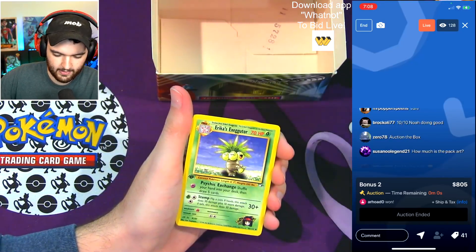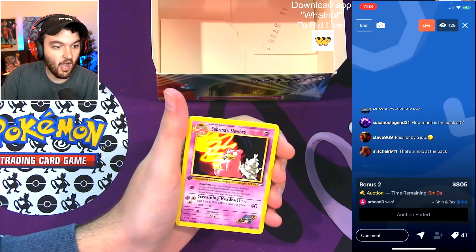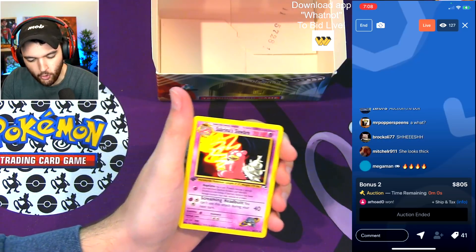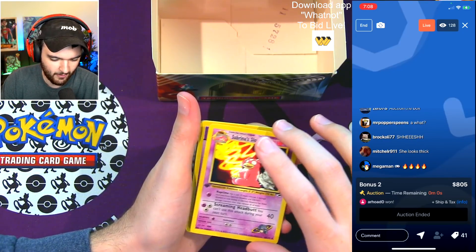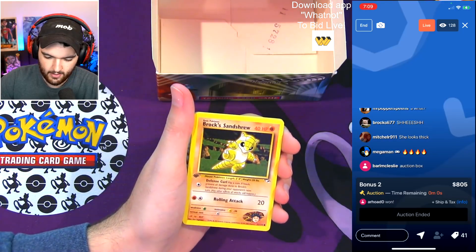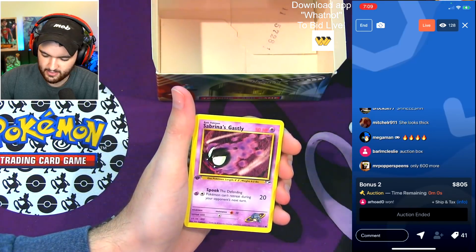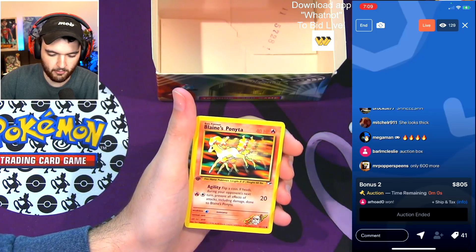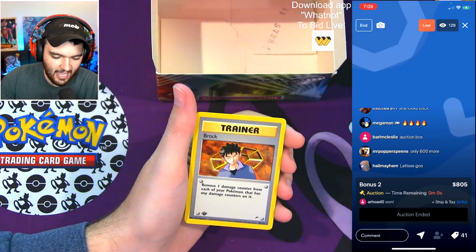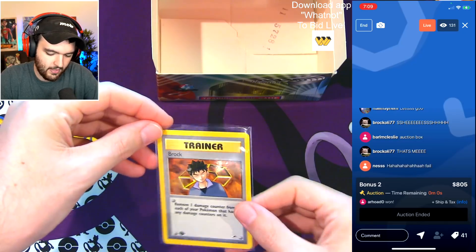Celadon City Gym. Erika's Exeggutor. Sabrina's Slowbro — oh my god, this is the first one opened today! Worth $220 in a PSA 10, fire card, looks incredible. Psychic Energy, Misty's Horsea, Brock's Sandshrew, Erika's Exeggcute. Sabrina's Gastly. Blaine's Ponyta. Blaine's Gamble. And a Brock — honestly if you're gonna get a trainer card, getting one of the big three is really really good.